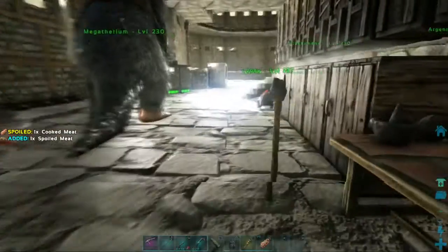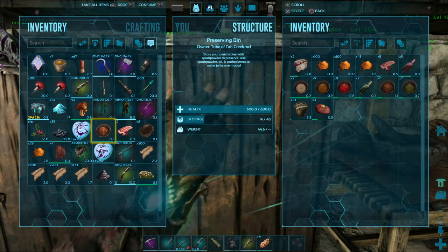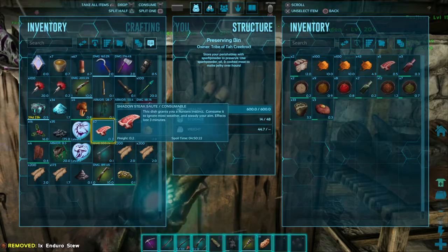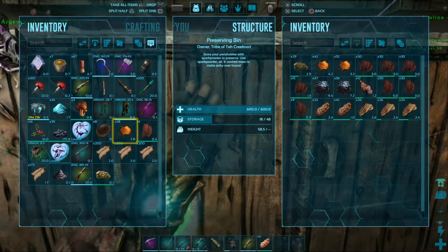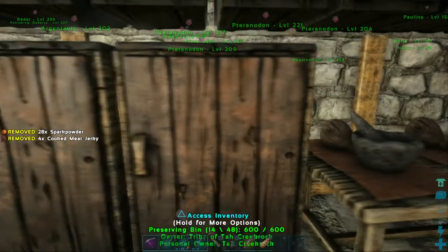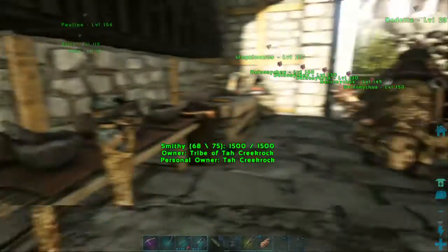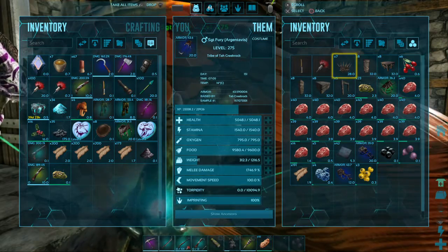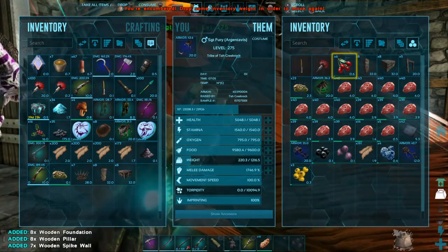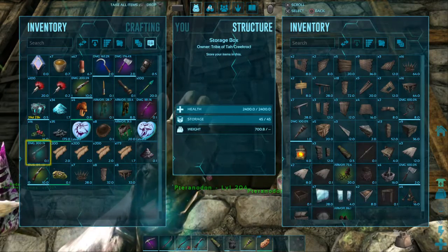Let's get some of this other stuff dumped off. Got some food items to put up, a little bit of jerky here. Need to keep an eye on these chests and make sure the spark powder doesn't run out in them. Got some mushrooms, some element dust, and lots more building stuff. Those Christmas drops seem to have really heavy stuff in them.